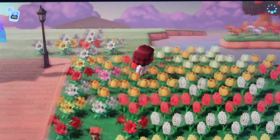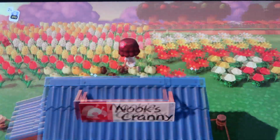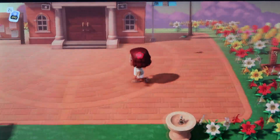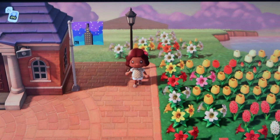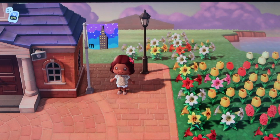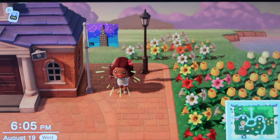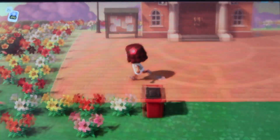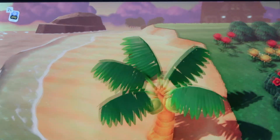I planted all these flowers here because I want to breed them so I can make different colors and different types of flowers. I'll place them around my island as I continue to decorate. I have a whole idea for my island and you can get an idea of what it's going to be with my flag, which I made myself. You'll just have to wait and see until I'm done terraforming.